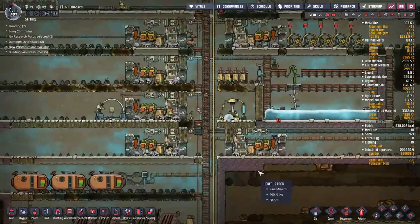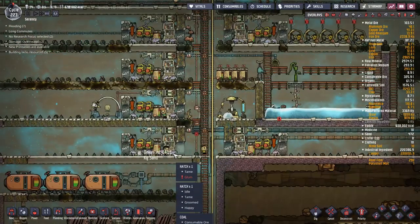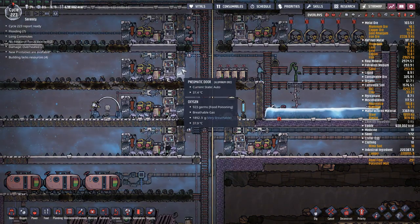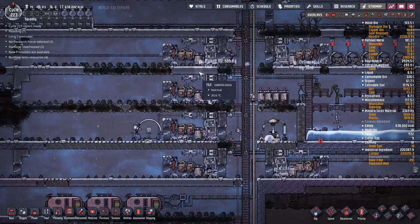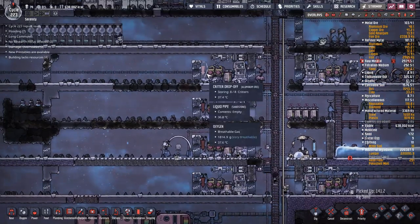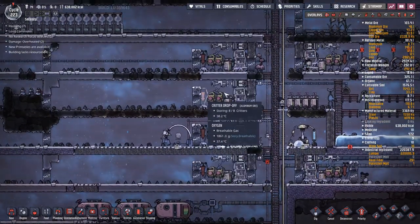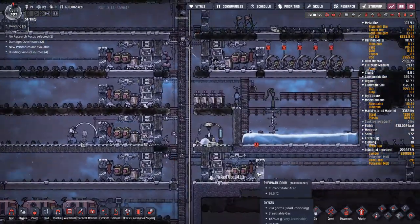Now that that's all set up, I'm going to decommission some ranches. Doing the math, it takes about 1.5 hatches to feed a duplicant if you're making barbecue. That means I can run about 5.3 duplicants on one ranch, assuming I have eight hatches in it - let's round that down to five. So 5, 10, 15, 20 - that means I can run 20 duplicants on four ranches and get rid of these other ones.